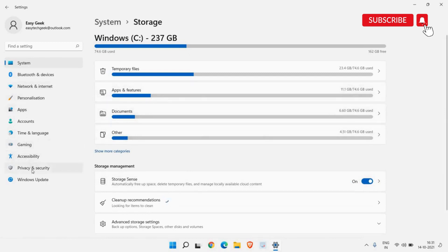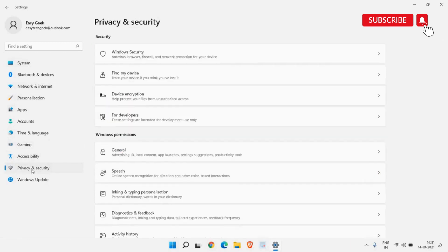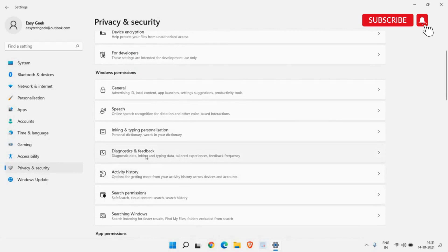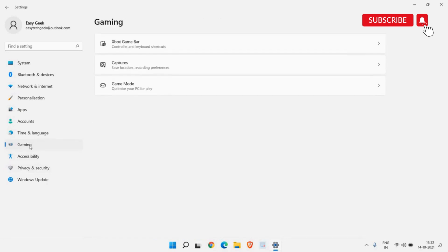In the same Settings window, look for Privacy and Security and click on that. Scroll down and look for Diagnostic and Feedback. By default it is turned on — make sure you turn off 'Send optional diagnostic data' if you do not want to send diagnostic data to Microsoft to improve the Windows experience.